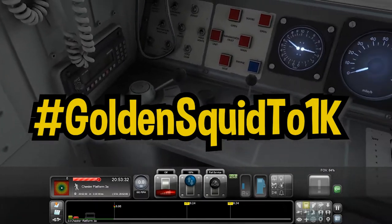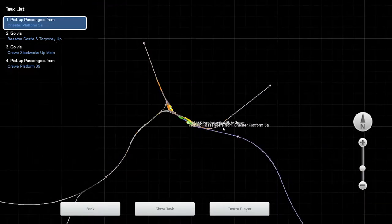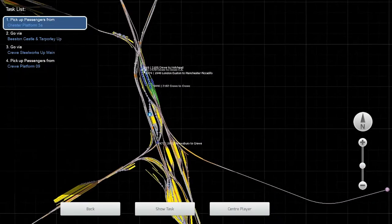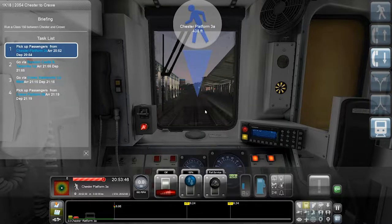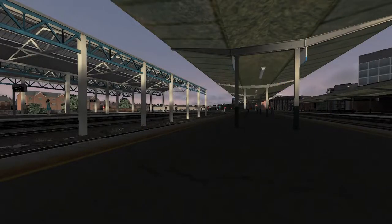I think we've got everything set up. We'll be driving from here all the way along to Crewe, calling at platform 9 where we will relax and finish our scenario. It's a 20-ish minute scenario, single stop service. We get to go at a nice express speed and enjoy this ride on the train. Doors are closed and away we go.